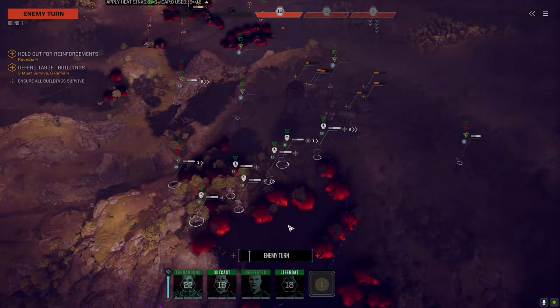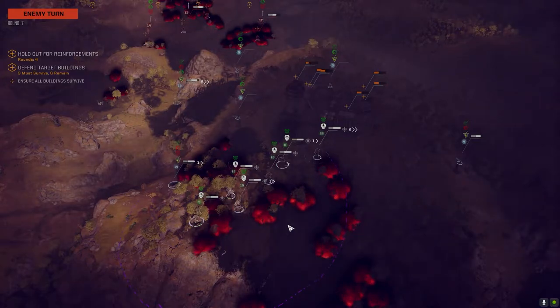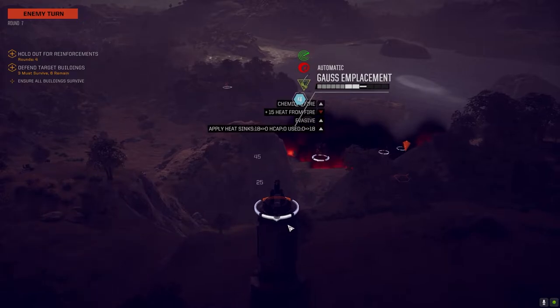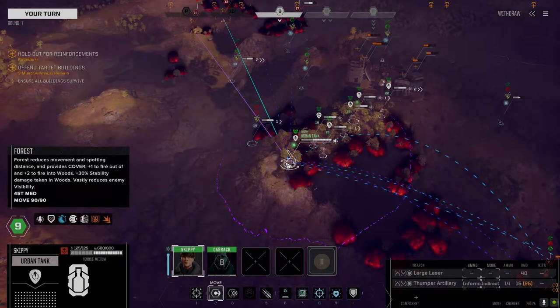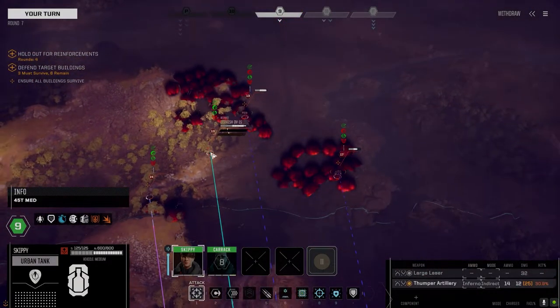If I can find some FASCAM mortar rounds, maybe — I don't know, it's really tricky. I got a Thunderbolt 15 and a couple tons of ammo, but I can't use it yet. My goal was to try and replace the two urban tanks. Ready for orders.